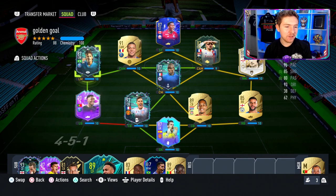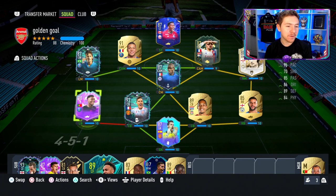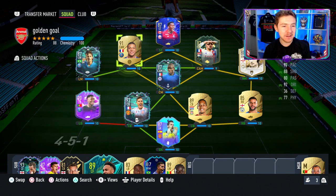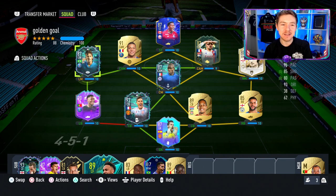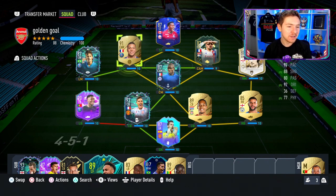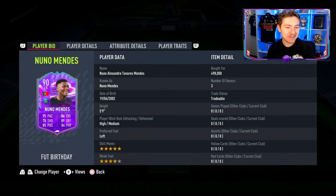I get the feeling you're going to see a lot of this link with Nuno Mendes. He'll either be linking into a flashback Neymar in a Winkan League setup, or a 4-3-3 with a centre-mid Mbappe and a left-wing Neymar or a Juno Le. But yeah, this is a link you're just going to see a lot of. Anyway, let's look at this card.